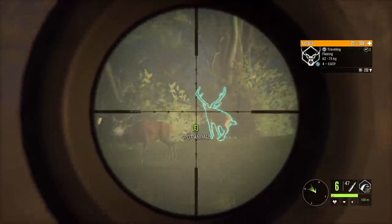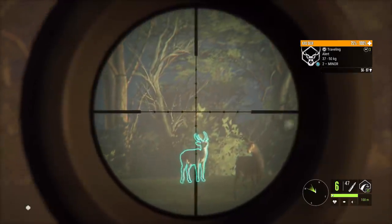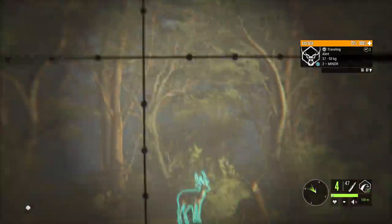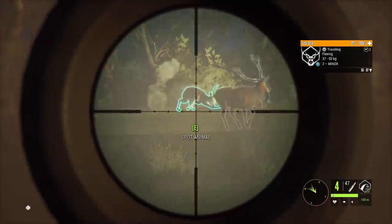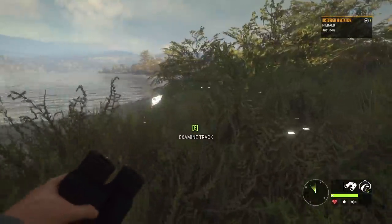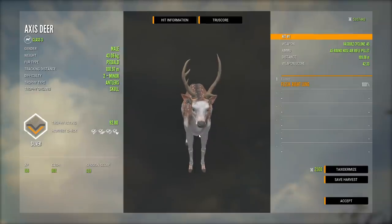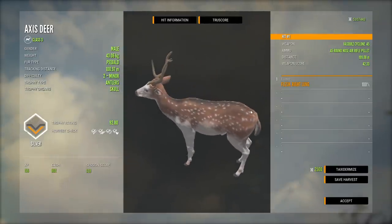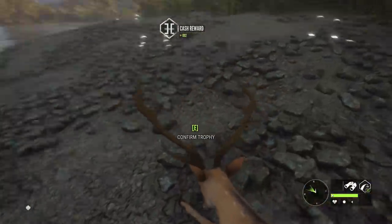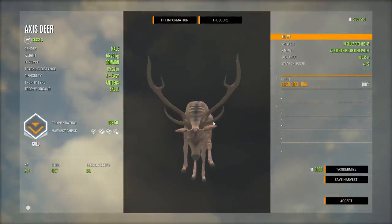It definitely hit him, not dropping yet - now he is, so I think we got that. There's a piebald alert nearby, and I don't know where that second shot went because I don't feel like I aimed much different the second time. I thought he had a chance at diamond - that looks like a diamond rack to me - but he is actually just a gold, only 198, so really not even that close.